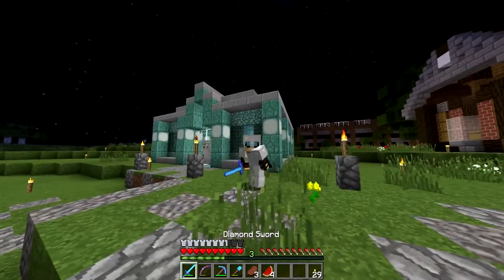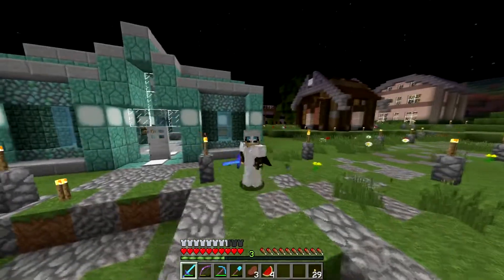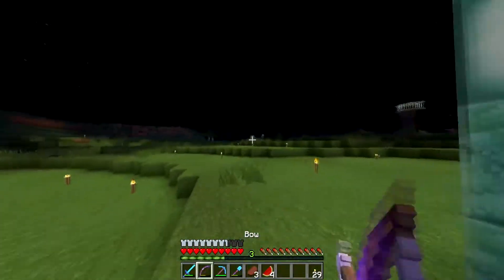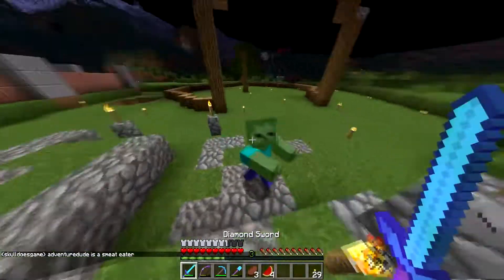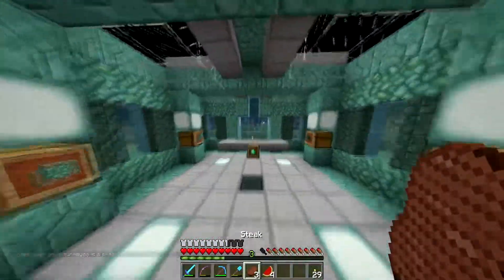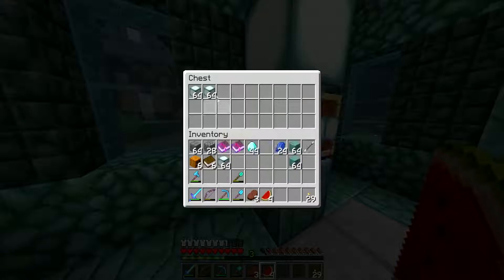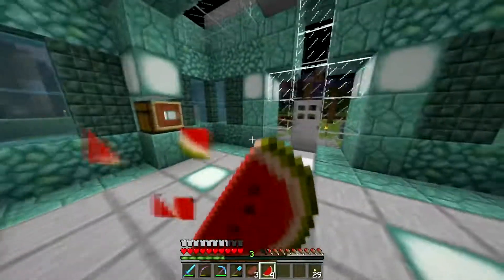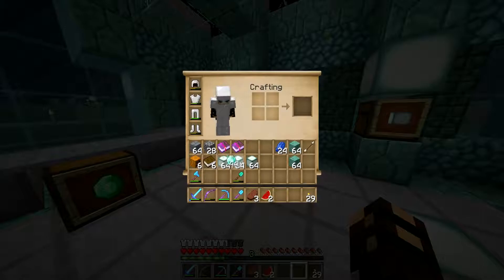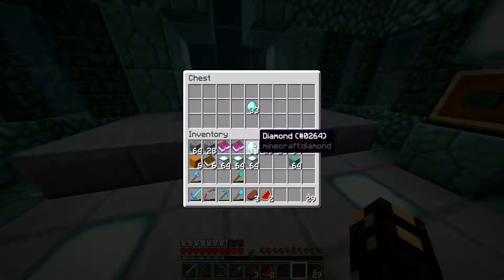Welcome back to another episode of Hydra SMP Season 2! Right now we're in front of the brand new shop that's always selling out. Today we're starting the episode by going on a shopping spree. He finally has sea lanterns in stock - last episode it was out of stock. So we're going to put 18 in his chest. He's literally making so much money off this shop, it's ridiculous.